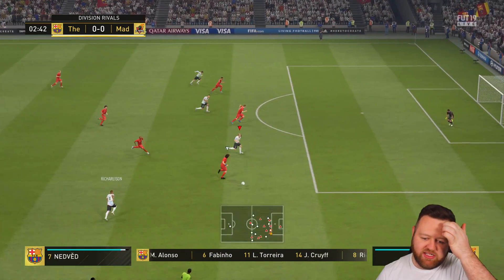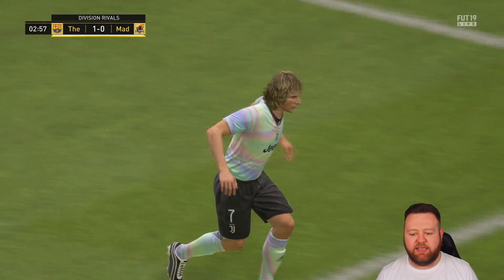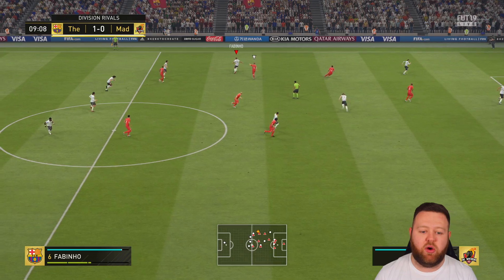We move on into Rivals today because I wanted to test this squad out, and we instantly get an assist for Ricarlison which is good, but it is Nedved who scores the goal.